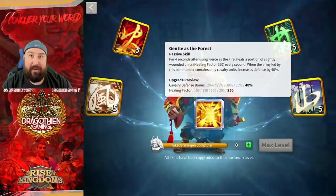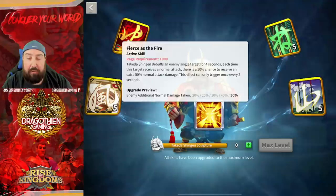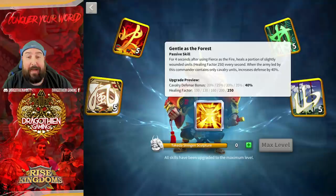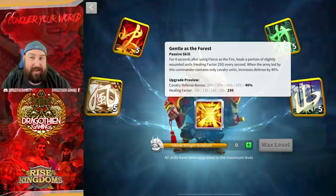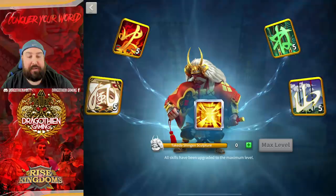Takeda has a really nice heal that ticks every second for four seconds whenever you contain only Cav units for the second passive — for four seconds after using Fierce's Fire, your primary skill. It heals a portion of slightly wounded units, basically up to a thousand healing factor, which is roughly two to four hundred less than Richard, so it's not bad at all. When you pair him with Saladin, he's kind of like an anti-skill Richard-Charles combo almost, but you're fast, you've got Cav, and you have a nuke. Even a Richard-Alex is a good comparison with the heal and the nuke and everything.